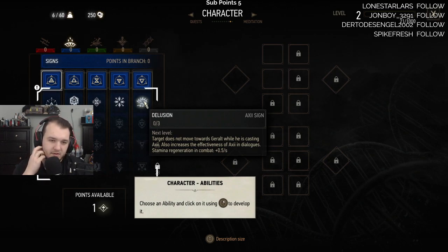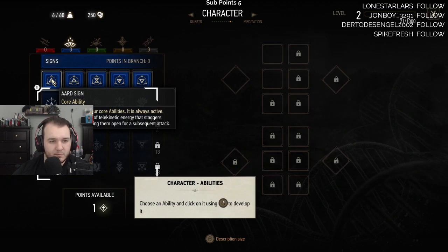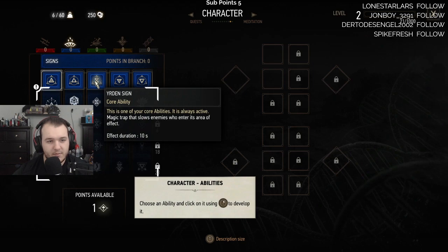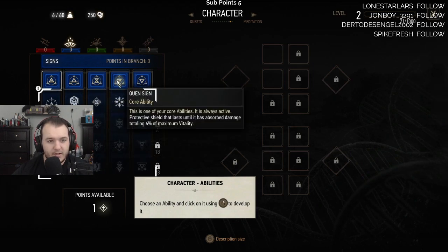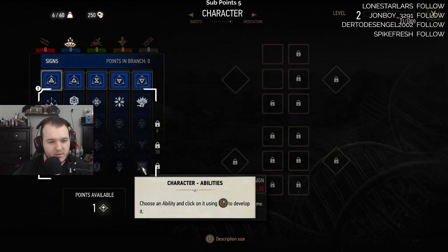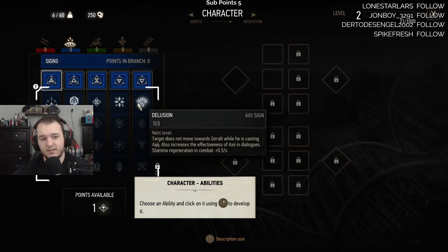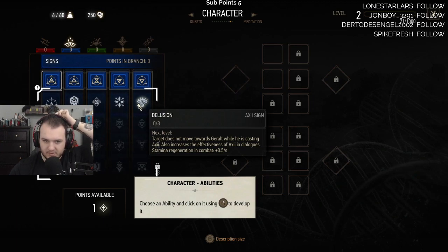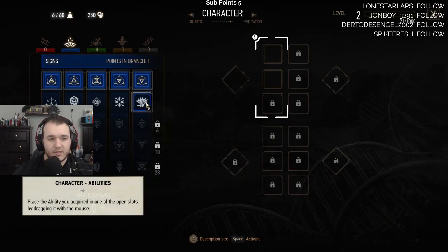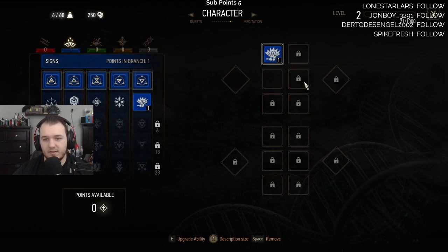Target does not move towards Geralt while he's casting Axii. Igni - Aard is the push one, Igni is fiery blaze. Yrden is magic that slows enemies who enter its effect. Quen is the shield. Axii charms opponents, temporarily eliminating them from combat. Becomes an ally and deals 20% more damage - I like that. Also increases the effectiveness of Axii in dialogue. I'm gonna go that. Place the ability acquired. You can now deactivate abilities at any time. We should be good - just need to meditate.